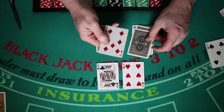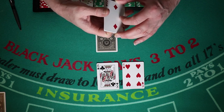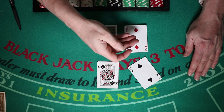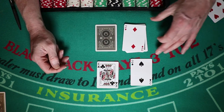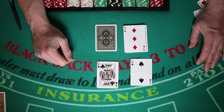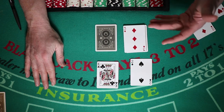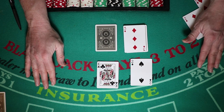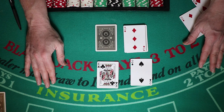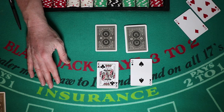The only place you'll run into ambiguity is when the dealer has a two up. When they have a two up and you have a 12, that's a hit. The only one you may forget: 12 against a three is also a hit. Everything else you stand. Anything where the dealer has a potential pat hand up, you're going to hit. If you have 17 or above, you're going to stand against any dealer card.